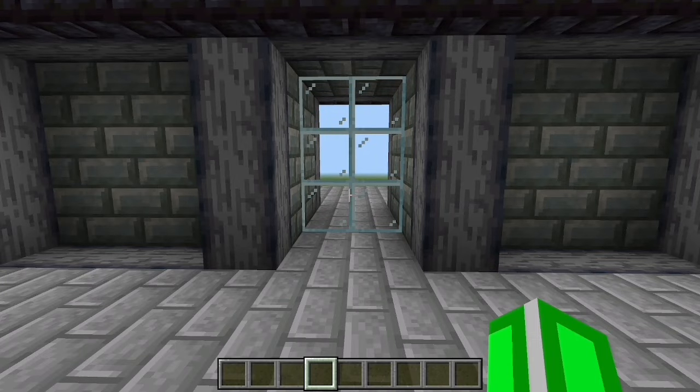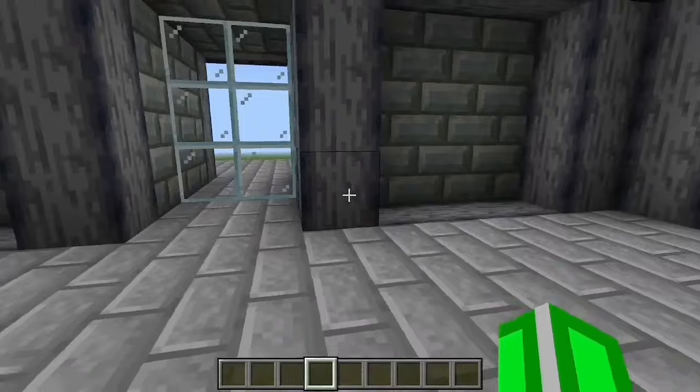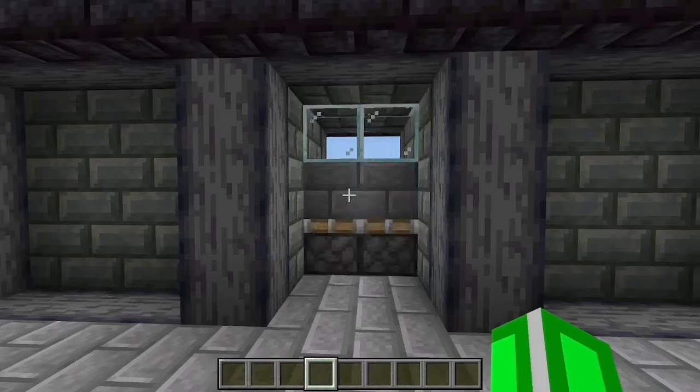Ever wanted a really cool piston door that you can have in your base to show off to your friends, or to just look cool? Well, you've come to the right place. Meet the 3x2 glass door.